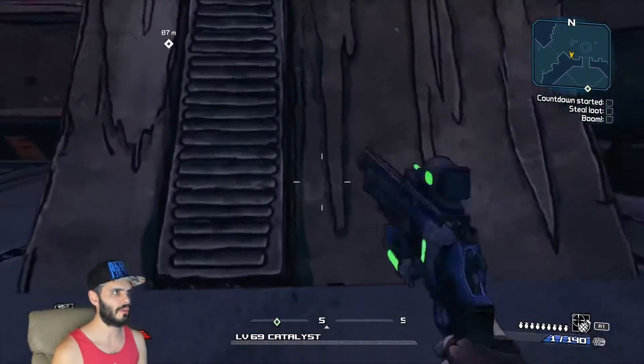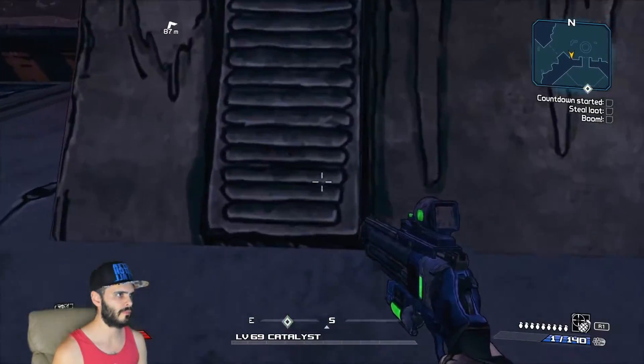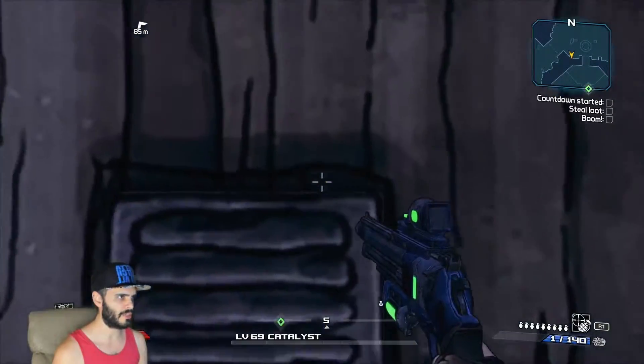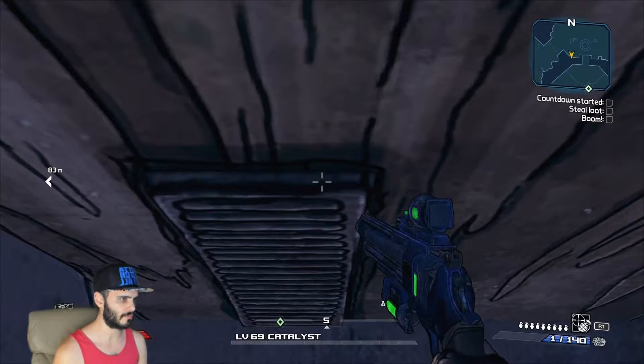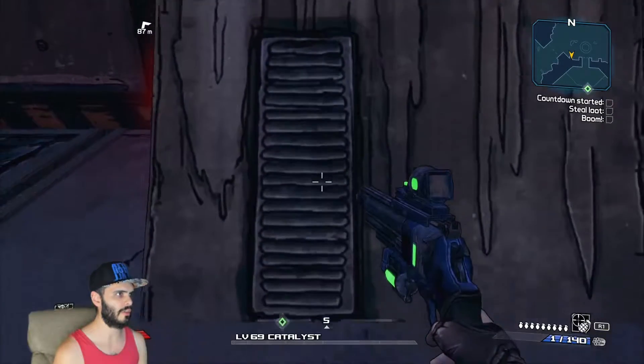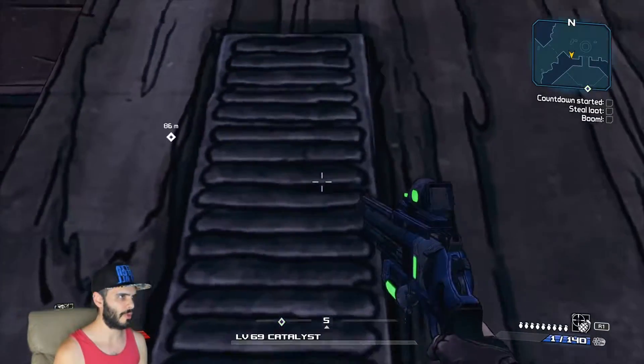Once you've got your grenade mod and a full set of grenades, approach this grate and jump at it while mashing jump and holding forward to get on top of it. This works for all versions except the Switch version, as it seems to be a lot more difficult to get on the grate because you don't have nearly as many spots to catch on.